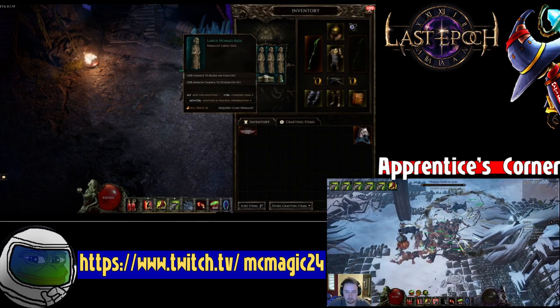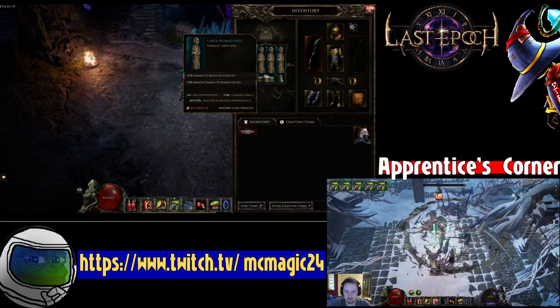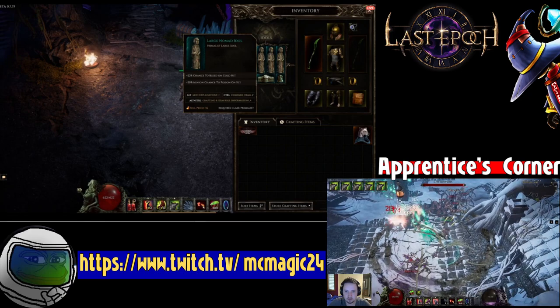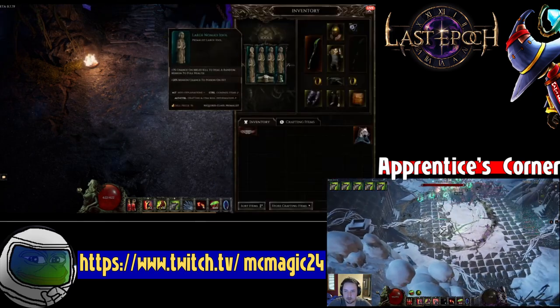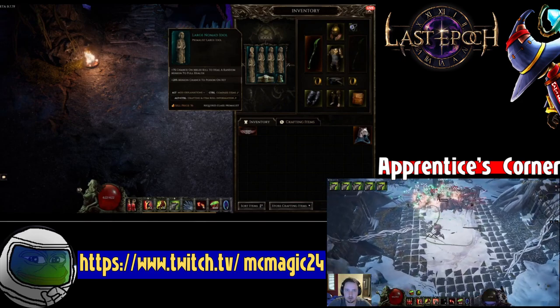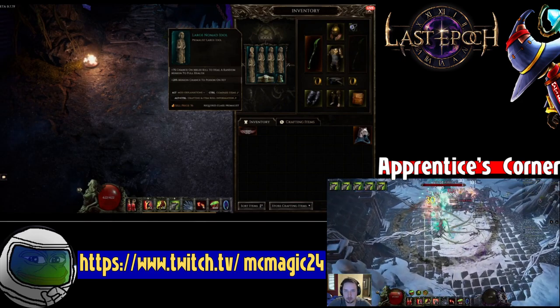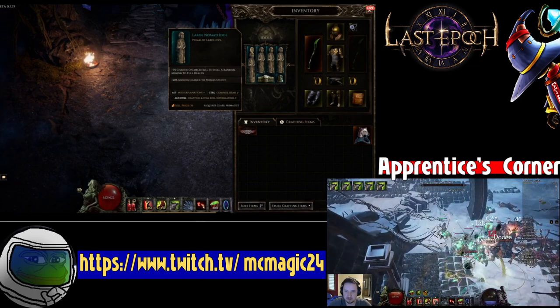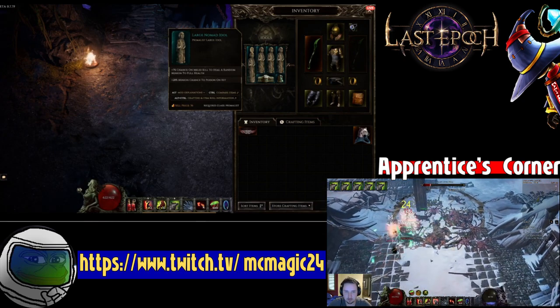One idol that's really nice to eventually get is the one that increases your Aspect of the Viper effectiveness. It gives you 25% increased Aspect of the Viper effect, which translates to 25% more poison chance and 25% increased damage over time. You can basically get another 100% increased damage over time and another 100% increased chance to poison from those idol slots.